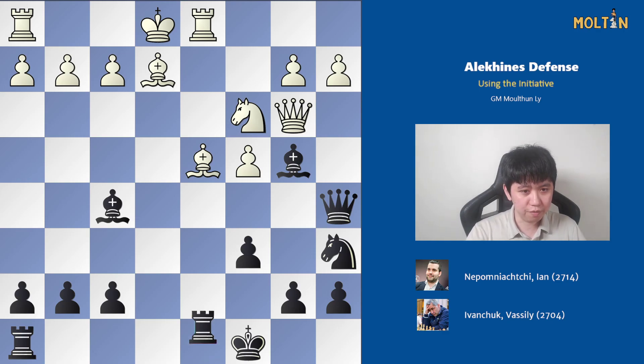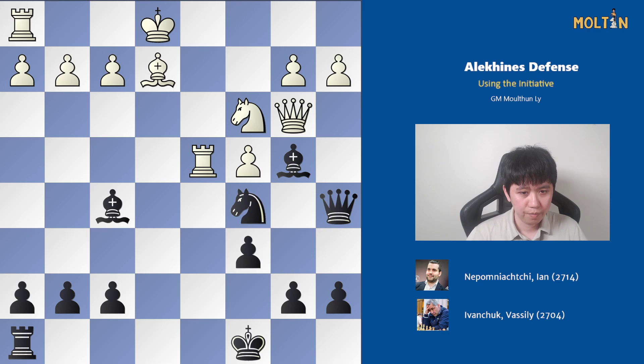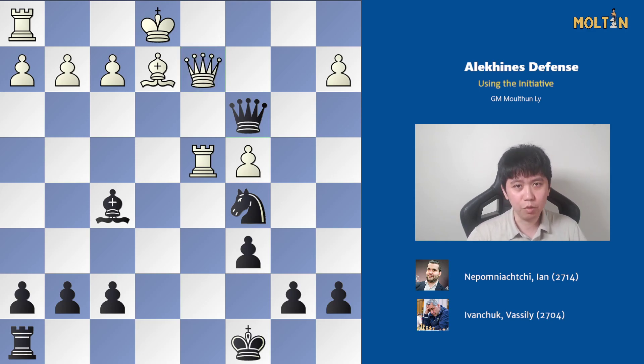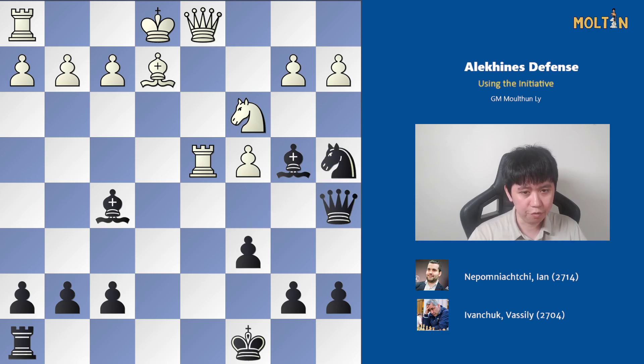If you spotted the move rook takes d4, well done — that was a very hard move to spot. After rook takes d4, knight goes to c5, the queen only has one square and has to go to d1. You had to have seen the full continuation before sacrificing the rook. It may look tempting to take the knight, but that would be an inaccuracy — after the captures, apart from white being able to move the king, white can also block with the queen and it's unclear how black continues the attack.